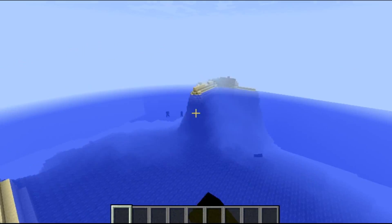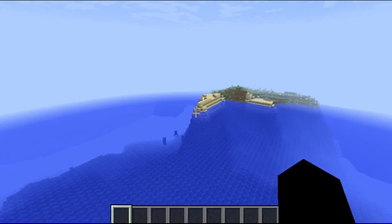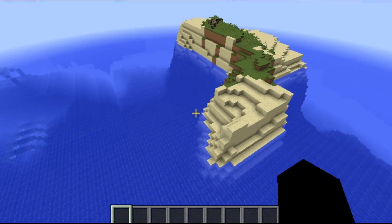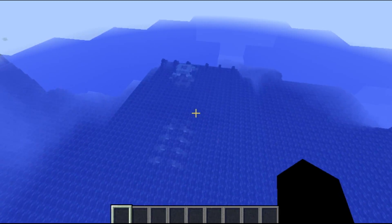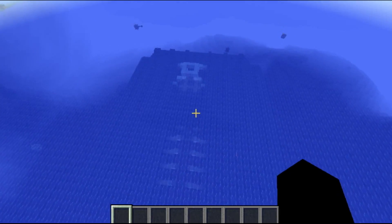You basically go to that little tip on the main island and then swim over here whenever you're ready with your wood and crafting supplies. Over here is the underwater temple.